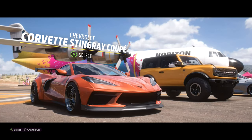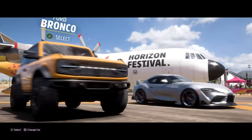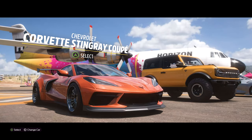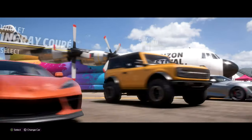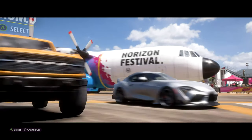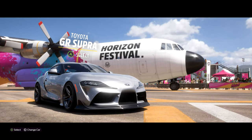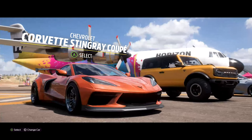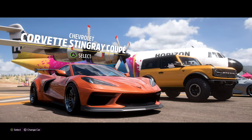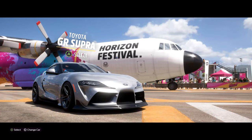Here we are with our car selection. Either I can drive away with the new Corvette Stingray with the nice widebody on it, the Ford Bronco — the brand new one — or the new Toyota GR Supra. In previous Forza games I would always go with the muscle, but because I've been waiting so long for this car to finally come to a Forza game, I'm going with the Supra.